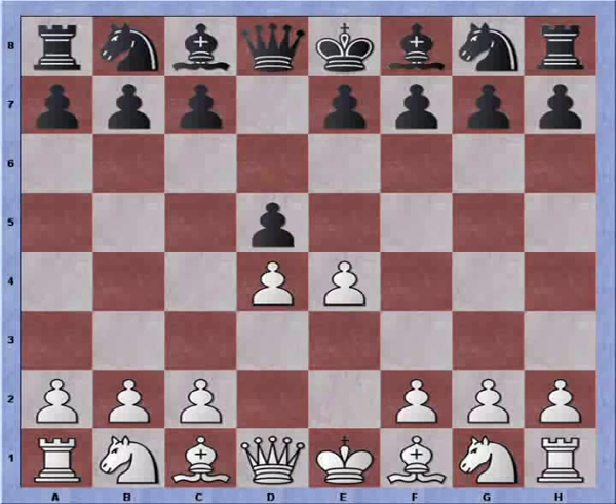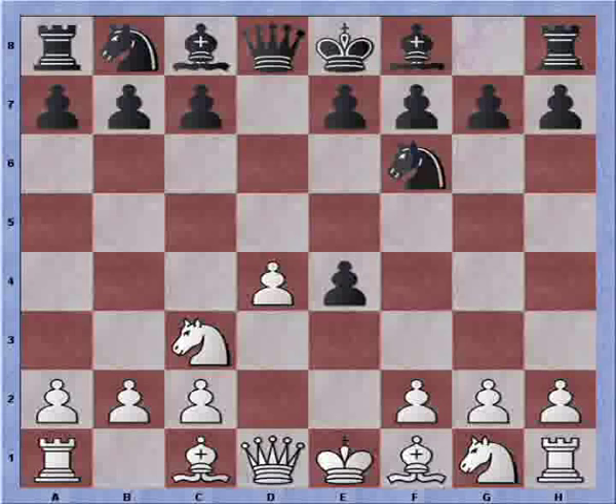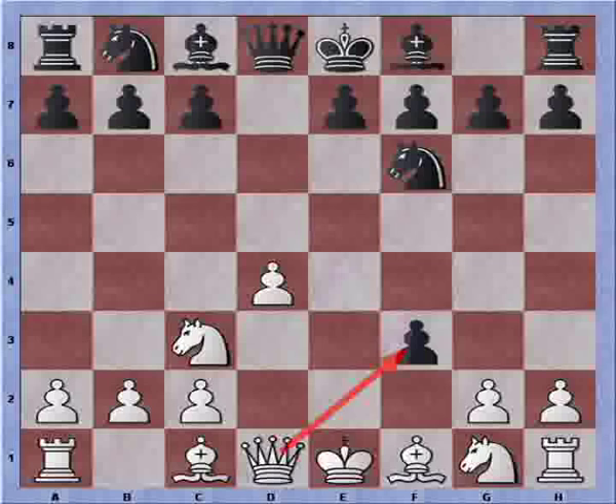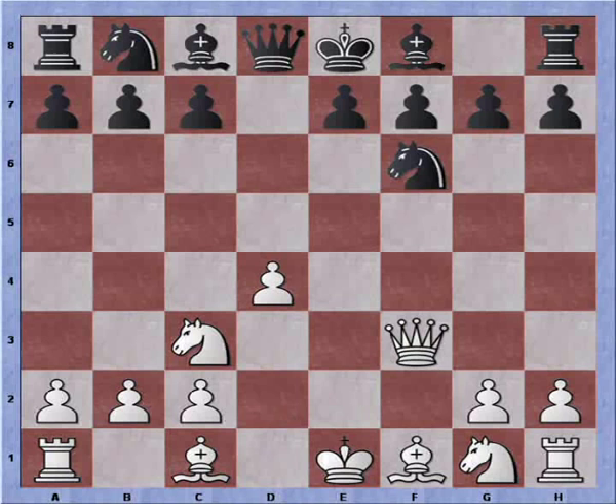This game starts out with d4, d5, c4, pawn takes pawn, knight c3, knight f6 — so we're seeing the Blackmore-Demer appear on the board — f3, sacrificing the pawn, pawn takes pawn. Now there are two ways to continue play: either queen captures or knight capture. Of course if queen captures we lose another pawn. But queen captures, which is called the Rider Gambit, was played anyway, and it is necessary to play this to reach the Halosher Trap.